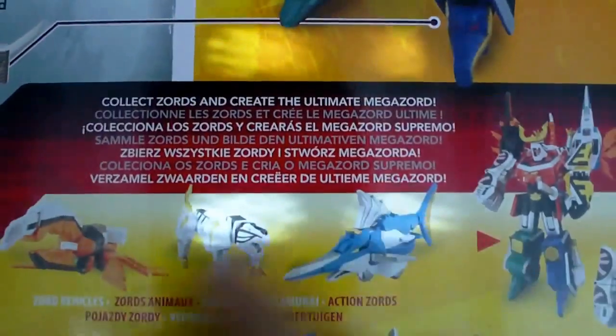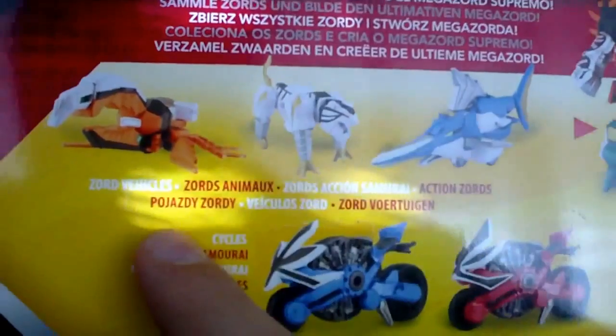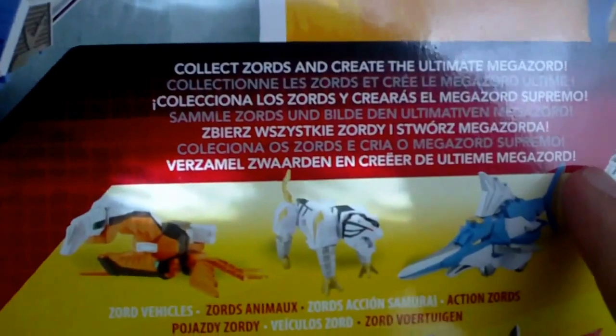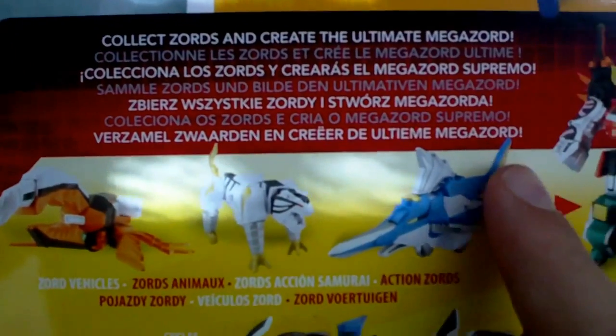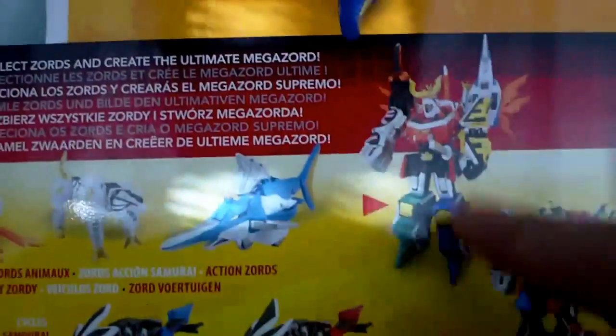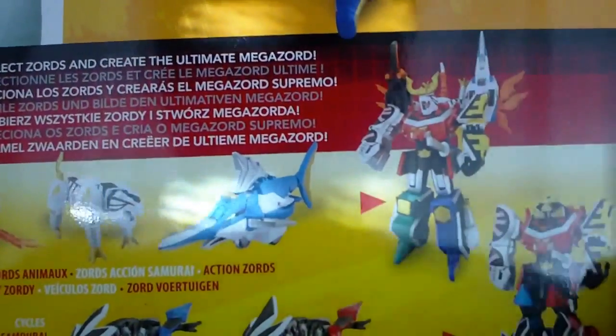On this side you have the other Rangers. All the rest of the stuff — the Monkey, Ape, Turtle — and the names. You can form the Megazord over here like that. And you can combine multiple Megazords. You have to buy the Beetle, Tiger, and Swordfish to form the Ultimate Megazord. And then the Gigazord when you have the Clauszord combined also.